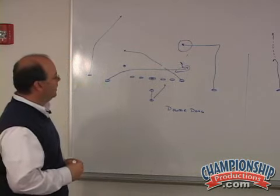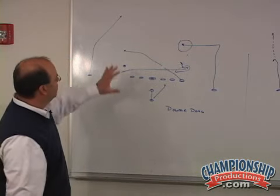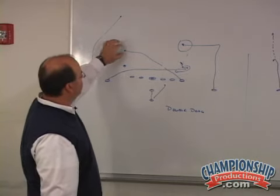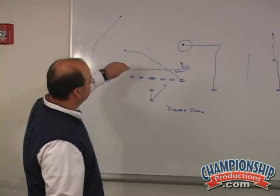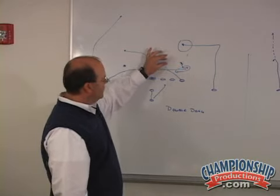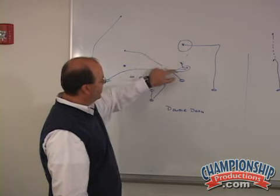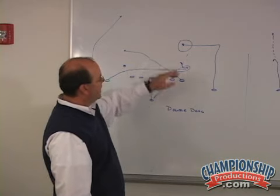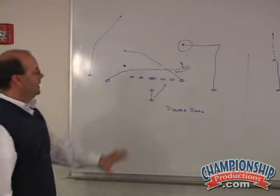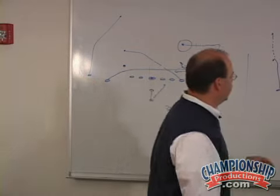That's basically how we read this progression. Pre-snap, the quarterback peeks to the post, knows the deep drag probably isn't there — we're using it to clear people out. Then get your eyes to the backer: if he chases the deep dragger, throw it to the shallow route; if he sinks, throw it shallow; if he chases the shallow, throw it to the dig. That's how we coach the double drag.